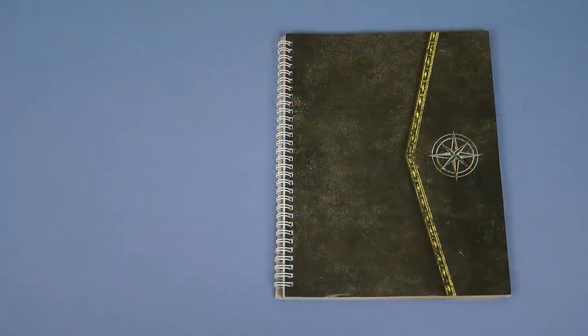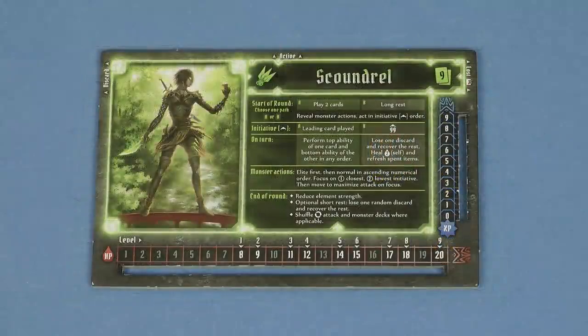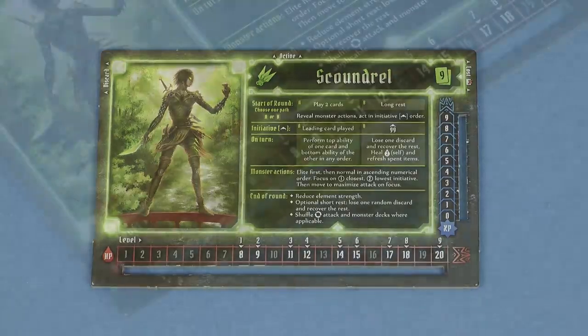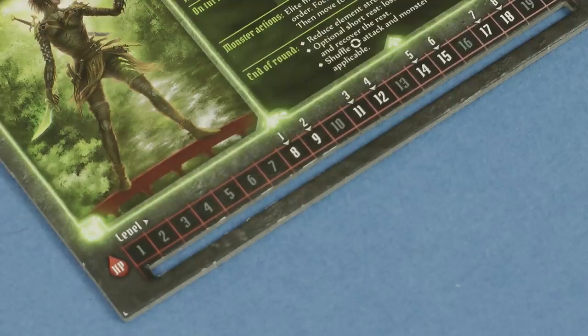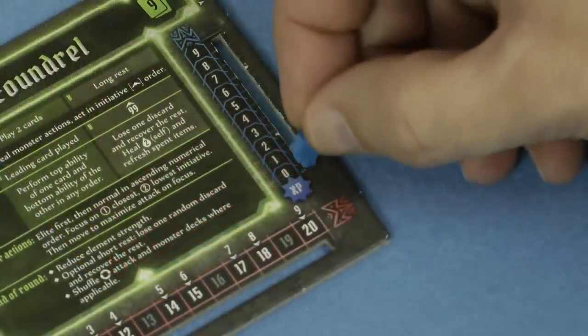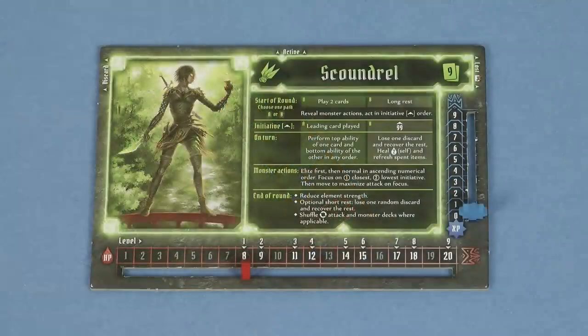Once you have chosen which scenario to play, the first step is to set up the play area. In this video I'm going to be using the Black Barrow scenario, which is the first one you'll play in the campaign. Each player places their character mat on the table and marks their current hit points, which is based on their level. Our character is just starting out at level 1, so the marker is placed here. Also place the experience tracker on the bottom of the experience track.